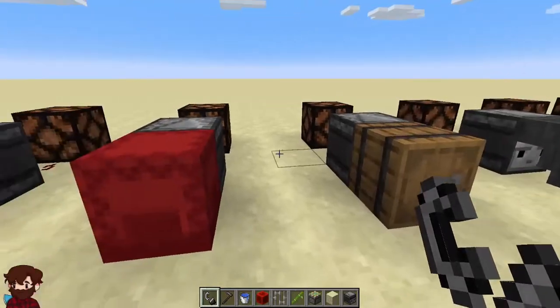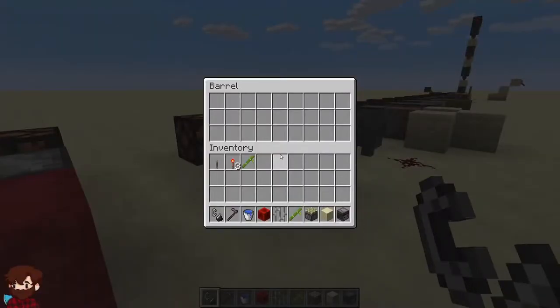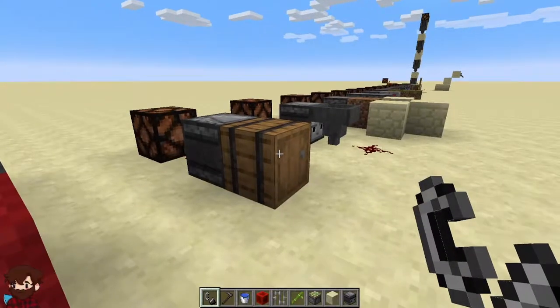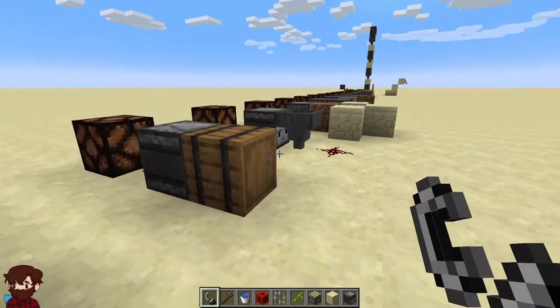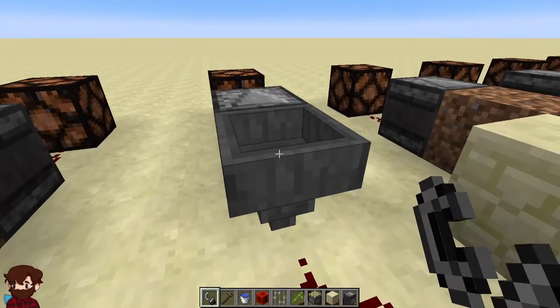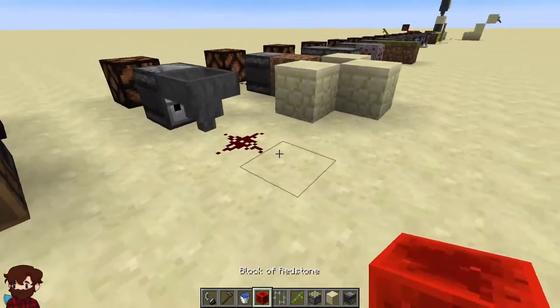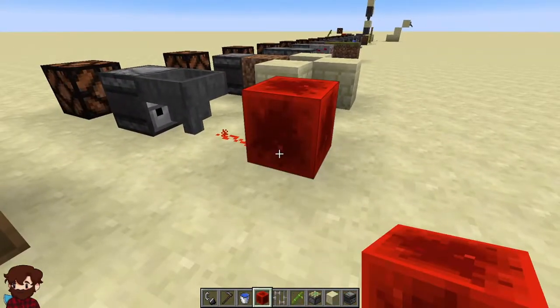It also detects the same with barrels, except it doesn't do the double pulse on the opening or closing. With hoppers, like we mentioned earlier, it does not detect changes in inventory inside the hopper. However, if you lock or unlock a hopper it will detect that.